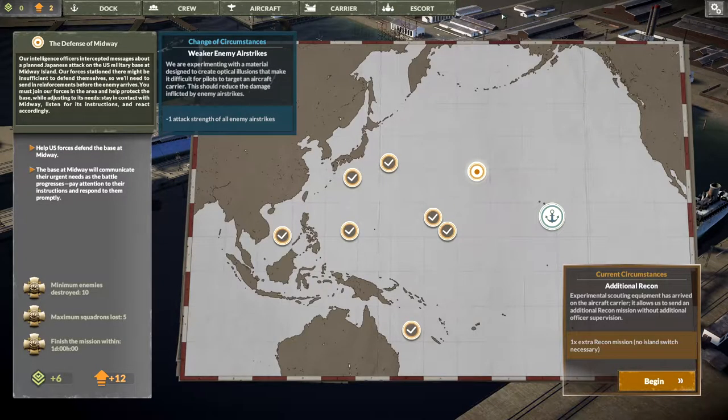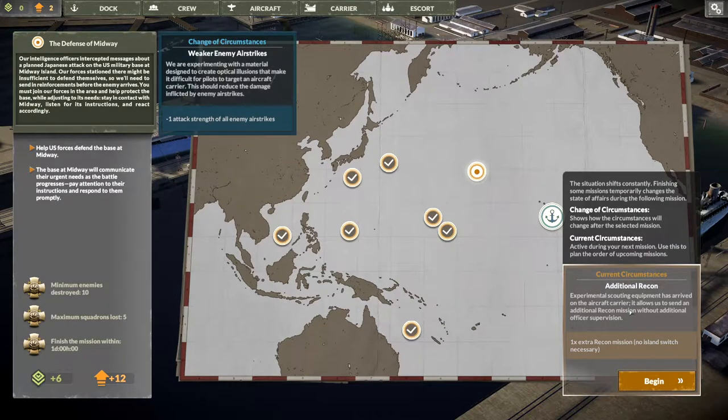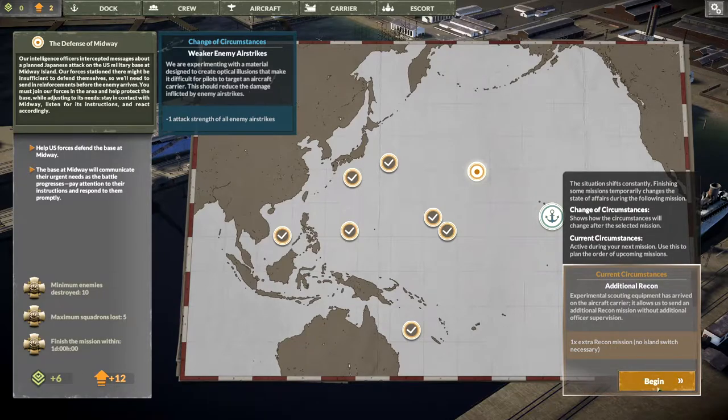Let's go ahead and get started and see what our next mission is. The defense of Midway — help U.S. forces defend the base at Midway. Okay, I'll get weaker enemy airstrikes for the next circumstances. The current circumstances give additional recon. If I destroy ten enemies I get a medal, five squadrons or less gets a medal, finish in one day gets a medal — twelve upgrade points. Holy cow, we need more command points.